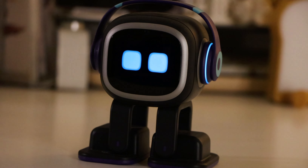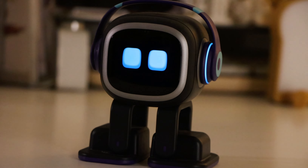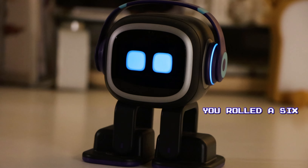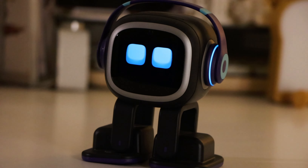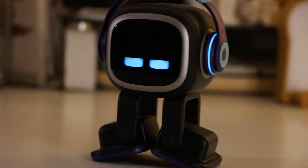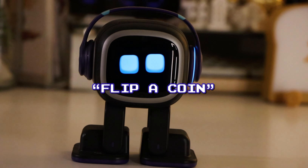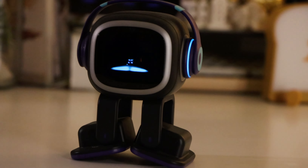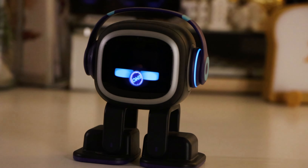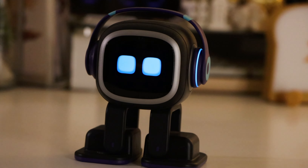Let's go ahead and test out: Hey Emo, roll a dice. You rolled a six! That's so cool — I haven't done this on my channel before, so I just wanted to include it in case any of you guys haven't seen it. Let's try the coin feature. Hey Emo, flip a coin. Tails.